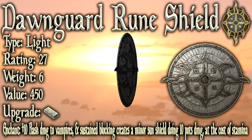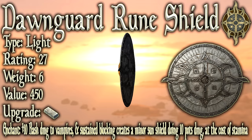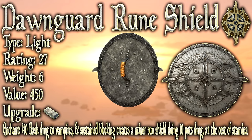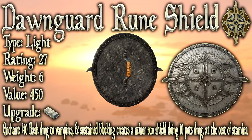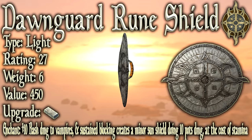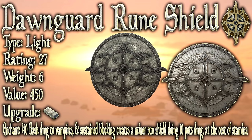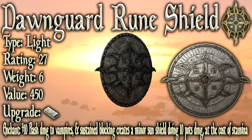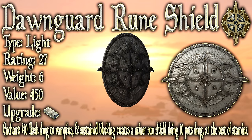Now let's check out the Dawnguard Rune Shield. Its armor type is light, and it has a base armor rating of 27 — the same base armor as a glass shield and a dwarven shield. Since the Dawnguard Rune Shield is light armor, comparing it to the glass shield is more appropriate as they are in the same armor type class. It can be upgraded with a steel ingot, and because the enchantment internally is recognized as a script rather than an enchantment, it doesn't require the Arcane Smithing perk to upgrade. However, with the unofficial patch it will be recognized as an enchantment, so you will need the Arcane Smithing perk. It benefits from the Advanced Armors perk, meaning it can be upgraded all the way to Legendary.